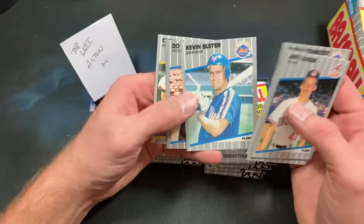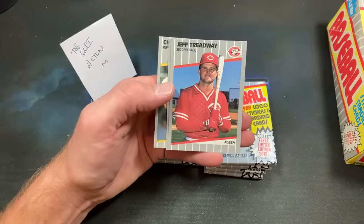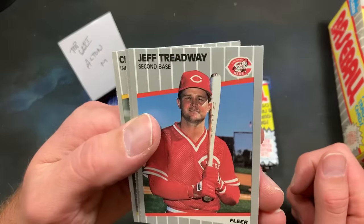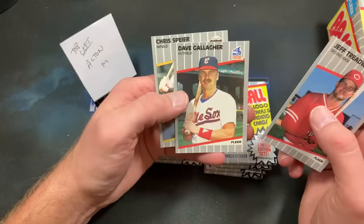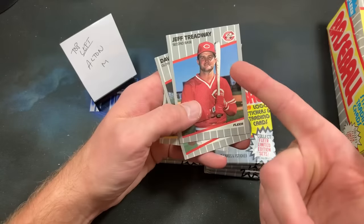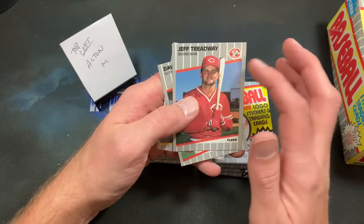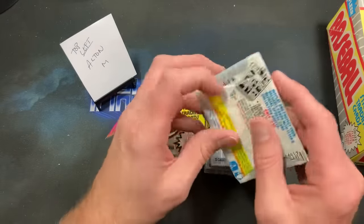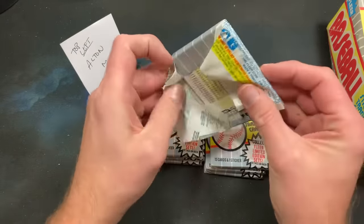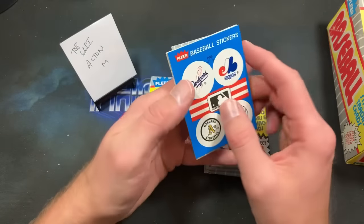Strawberry shows up, Billy Buckner, Kevin Elster — big name around this time — Doug Jones. We pulled a Treadway but it's not the bullseye error. The last error box I opened that had the Ripken F-face uncensored had a corrected Treadway, so you just never know.